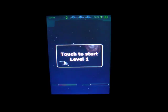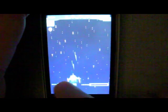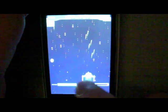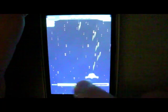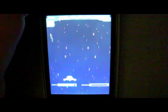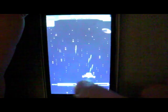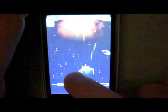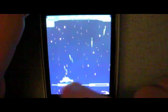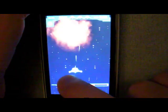This is a very simple game to play. It says touch to start level one. What you're going to do is move back and forth, and as you can see it fires everything for you automatically. If you let go it stops firing. The controls are very basic, and you're trying to kill the other spaceships and just stay alive.